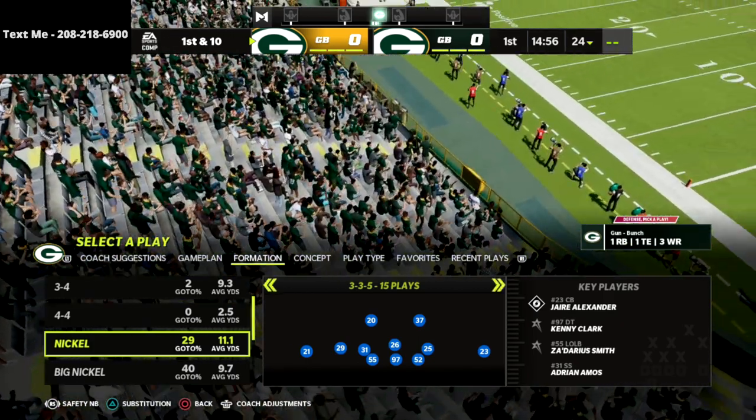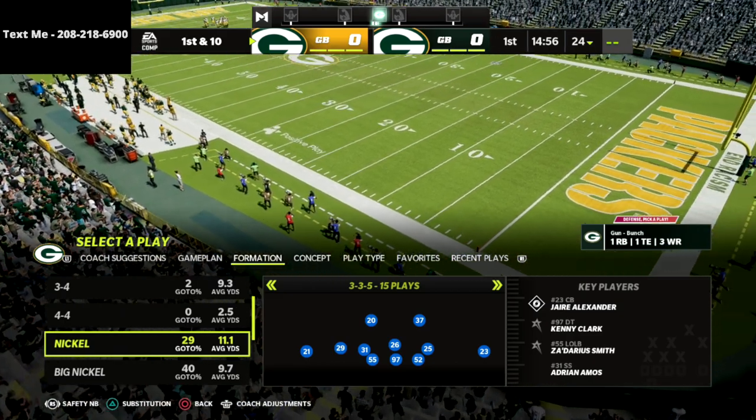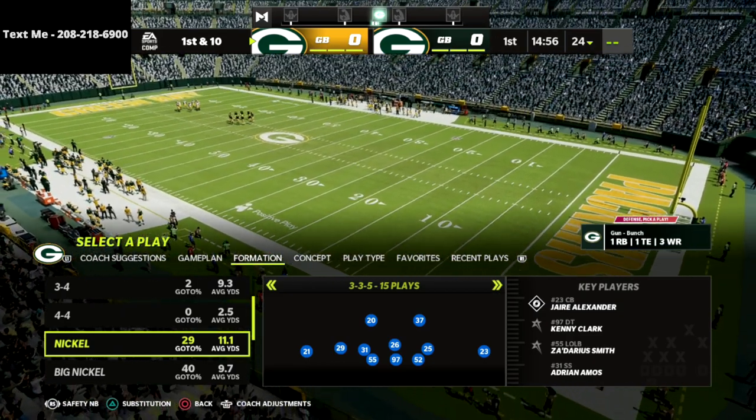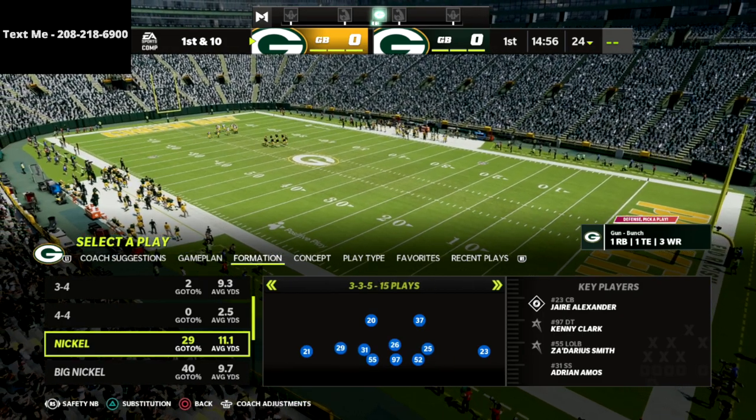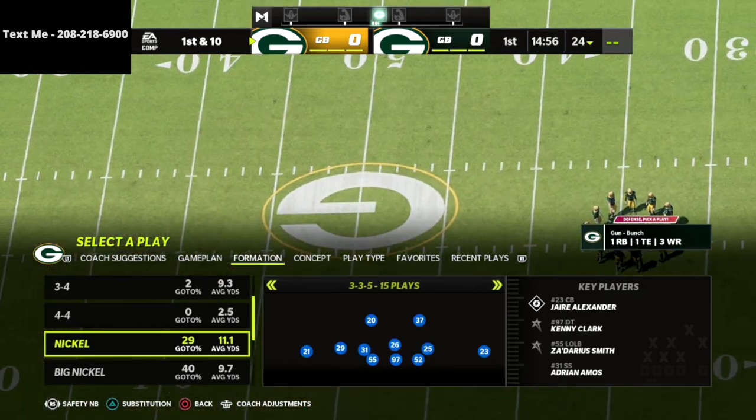In this video, I'm going to be sharing with you the best base defense in my personal opinion for Madden 22, and that's going to come to us out of the nickel 335 and nickel 335 wide that can be found in the 4-6 defensive playbook.